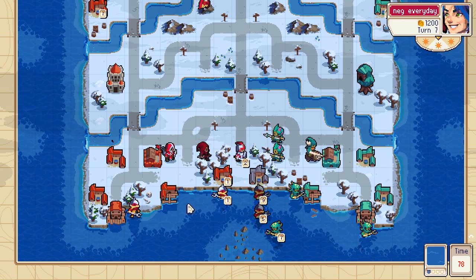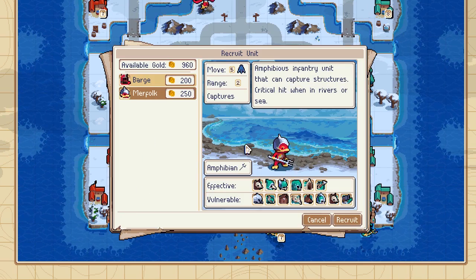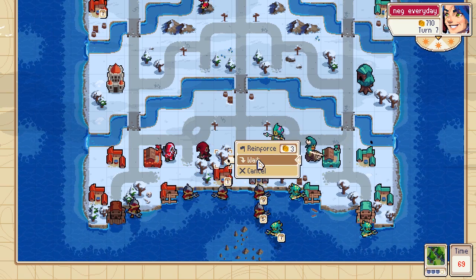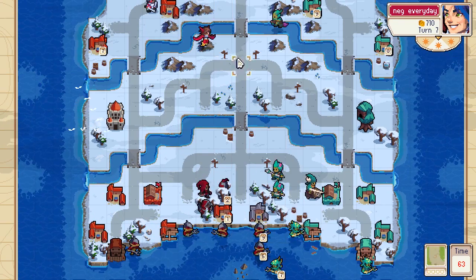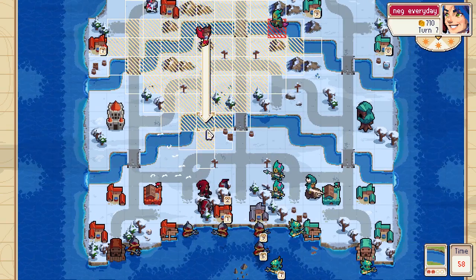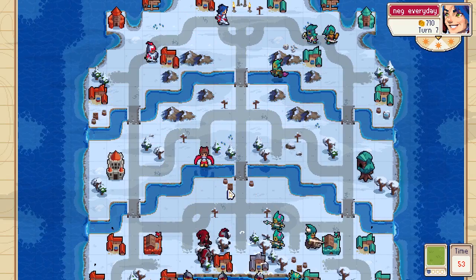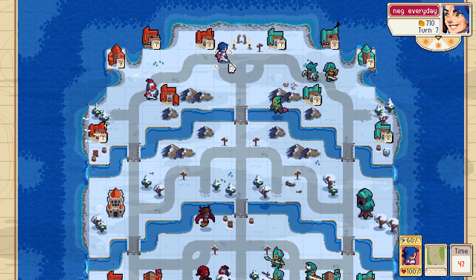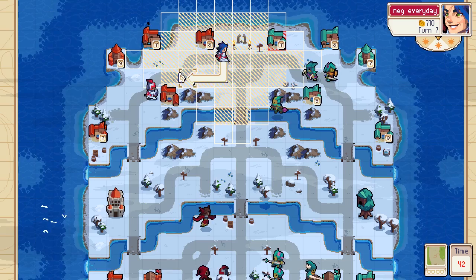This one can reinforce. Move this back — cannot reach. This might be a problem but I'll deal with it later. I could take this down but I think it's just better to wait and back off.